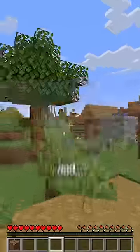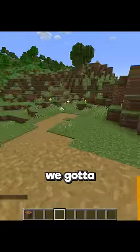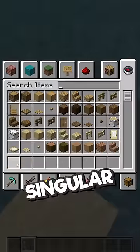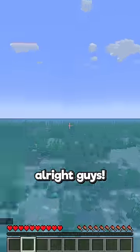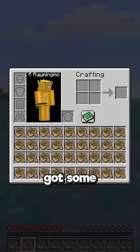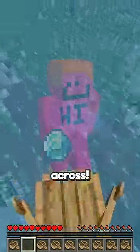All right, so we spawned in — oh wait, this spawn is too good, we gotta go over to an ocean. All right, let's head over there. Let's put down one singular block and — all right guys, so we spawned in — oh shoot, you're not supposed to see that. I'll just cut that out.